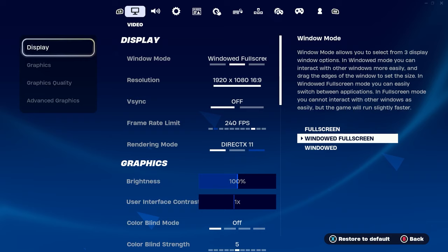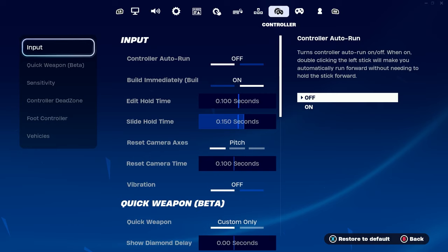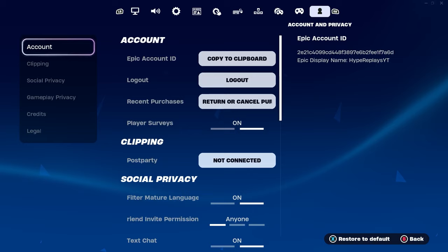What you're going to want to do to get this iconic skin for literally free inside of Fortnite Chapter 5 is to click on Settings. Once you've clicked on Settings, depending on what platform you play on, you're going to see a few different things like Video, Audio, Game, Game UI, Touch, Motion, Mouse and Keyboard, Keyboard Controls, Controller, Controller Mapping, and Account and Privacy. You want to make your way over to Account and Privacy.